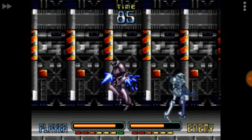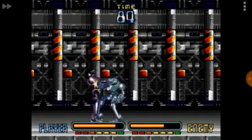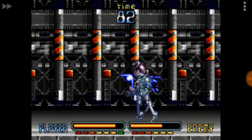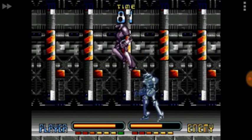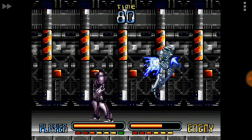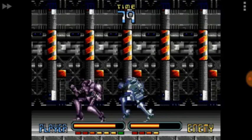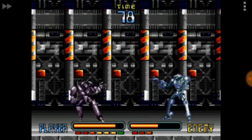He keeps jumping — that's the way he dodges. Land behind him, he jumped. There we go — calculate kick. Miss, land behind him, side step. He keeps jumping, so go ahead and drop behind him. Grab him, drop him. Let's do a double — there we go, flying kick.